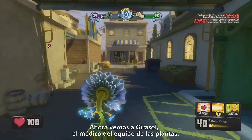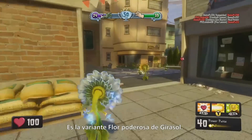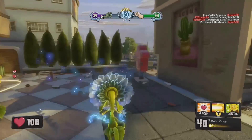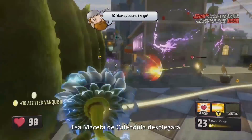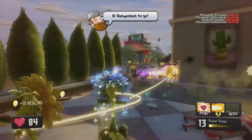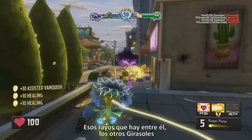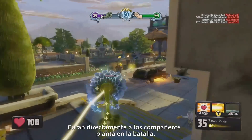Now we're looking at the Sunflower, the healer of the plant team — this is the Power Flower variant. She just deployed a Marigold Pot, which will deploy Sun Drops and heal any nearby teammates. And those beams between her and the other Sunflowers and plant teammates are heal beams — that is direct healing of plant teammates in battle.